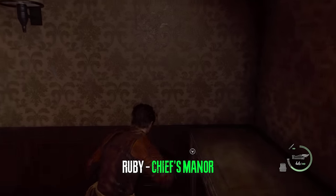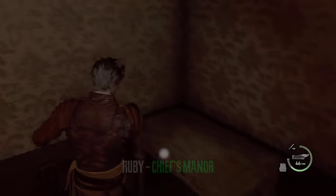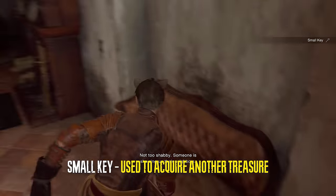In the chief's manor, in this drawer you can find a ruby. This is a necessary treasure. In the same house we can also acquire a small key — this is also necessary.